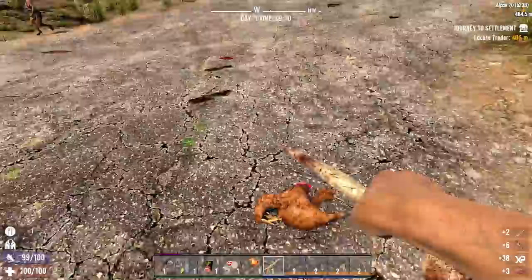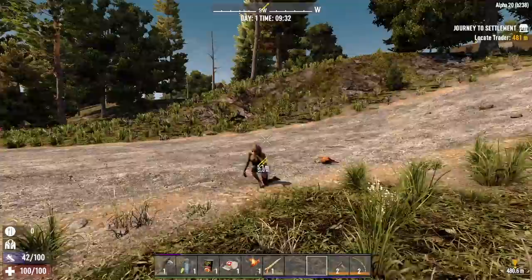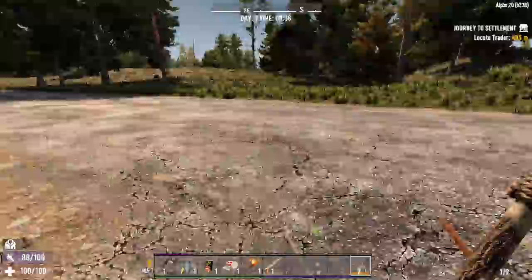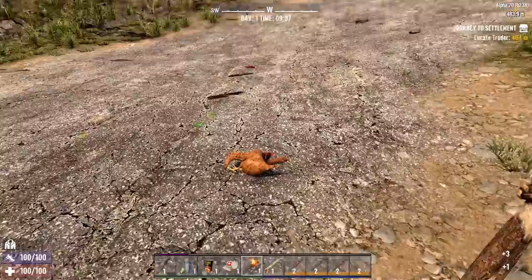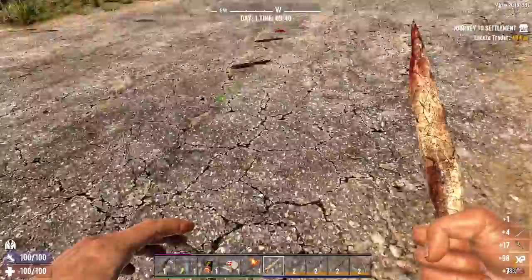At least we're getting some meat and a bunch of feathers so we can make more arrows. We've got to make as many arrows as possible and keep our distance from these enemies. Another zombie — one knocked her down, two did her in. Two spears to the face was too much for her. There's a chicken over there and Kenny. Let's get the chicken — more meat and more feathers.